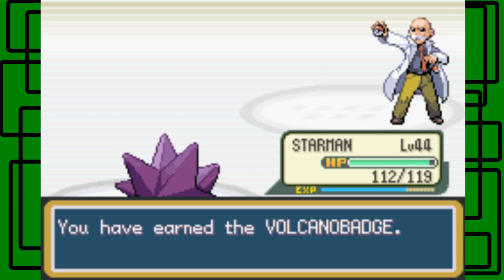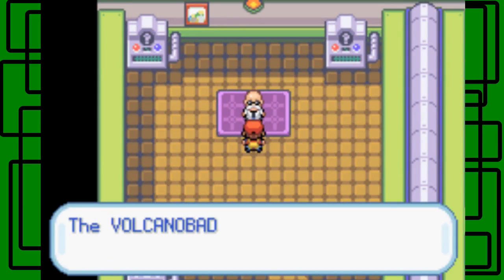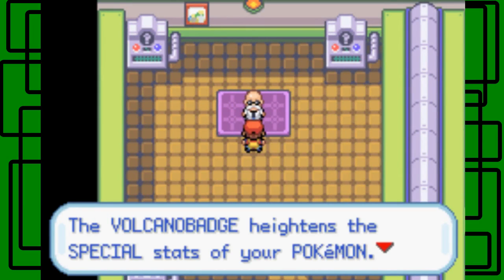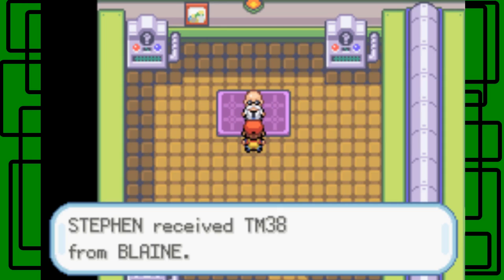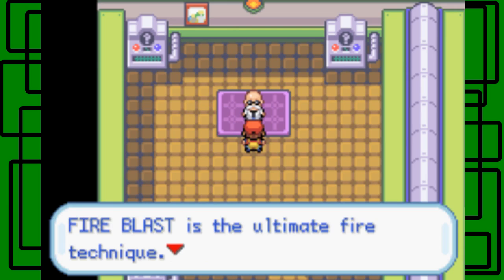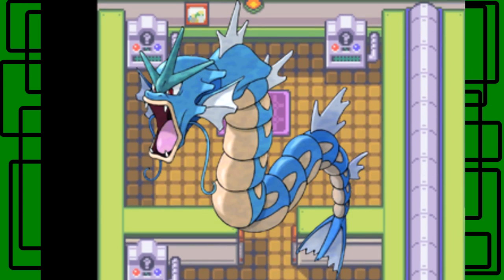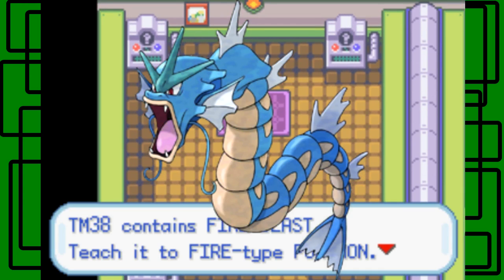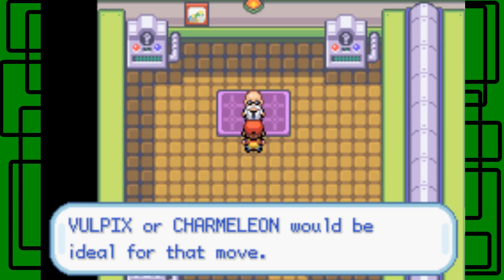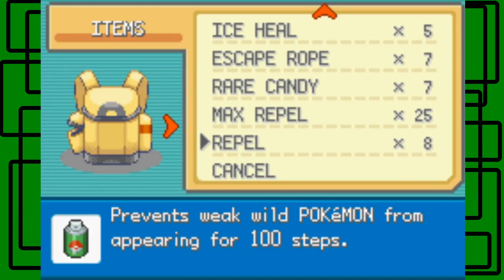'I have burned down to nothing — not even ashes remain.' We got the Volcano Badge and $47 from Blaine. The Volcano Badge heightens the special stats of your Pokemon. We also get TM38 Fire Blast, which Blaine used at least three times on my Pokemon in that battle. Fire Blast is the ultimate fire technique — well, technically Blast Burn is in this game but we won't talk about that. Vulpix or a fire-type Pokemon would be ideal for that move.